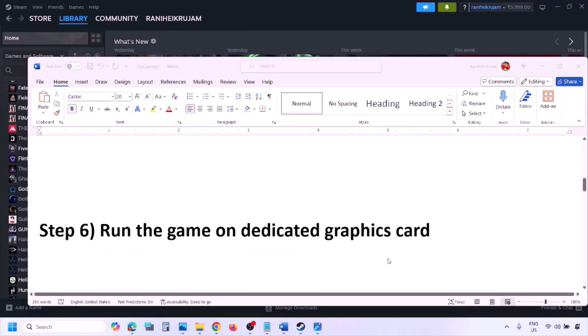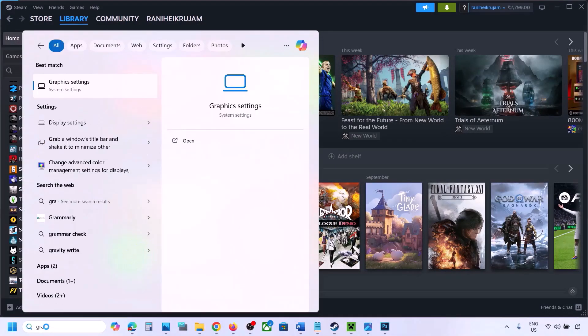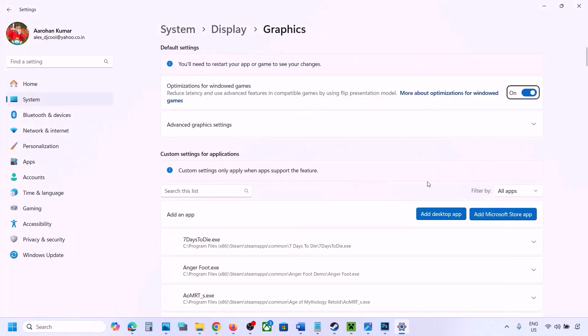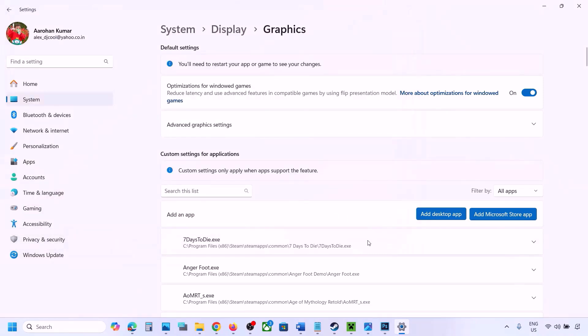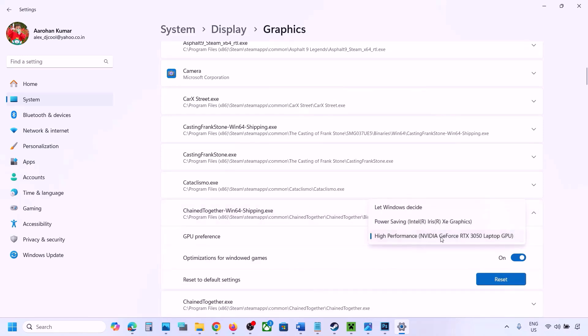The next step is to run the game on the dedicated graphics card. Type 'Graphics Settings' in the Windows search box and go to Graphics Settings. Click 'Add Desktop App,' go to the game installation folder, open the game folder, and select the game EXE file. Once added, find the game in the list, click the down arrow, select High Performance, and select your dedicated graphics card. Launch the game and check.